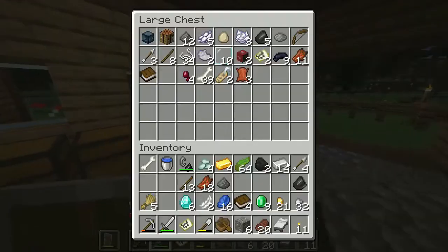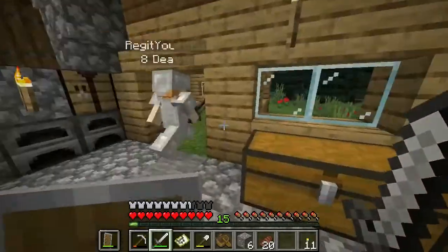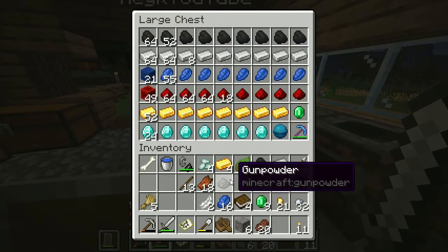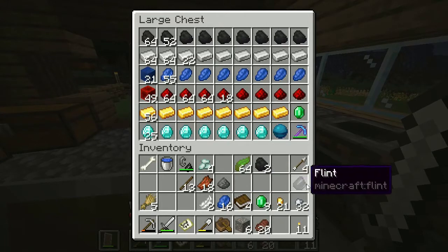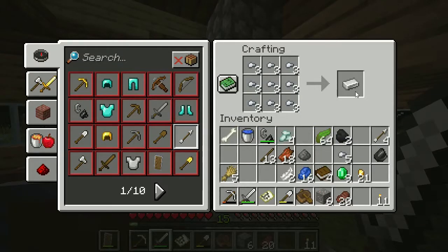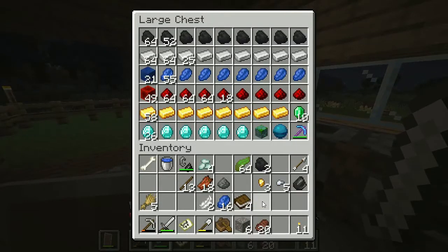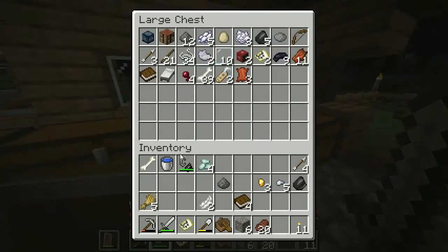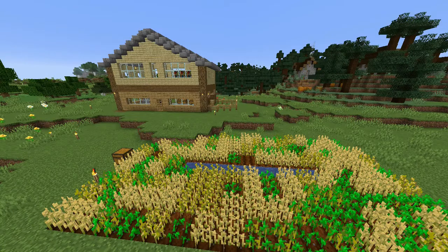Well, that was a success, mate. So we got... I even managed to bring the heart of the sea back. Six diamonds, four golds. I've got 49 here. I have some nuggets as well. Put my drowned head in there as well. Nine emeralds as well. We now have ten. And quite a bit of kelp as well. Thanks for that adventure, mate. We'll see you next time.